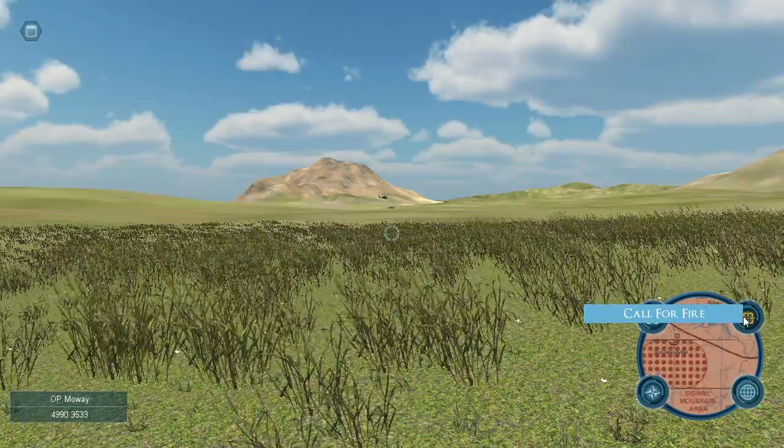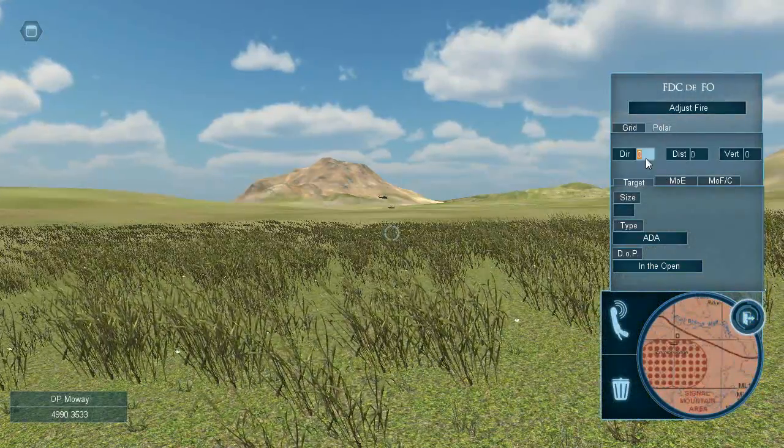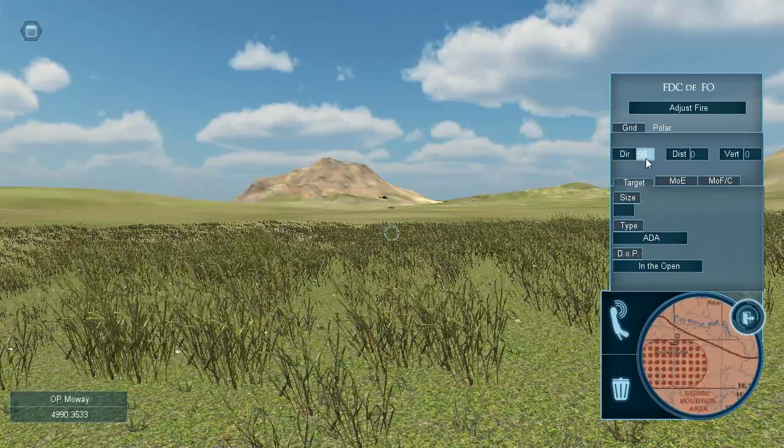After utilizing the tools to determine target location, the player may enter these values into the call for fire form and submit to see the results.